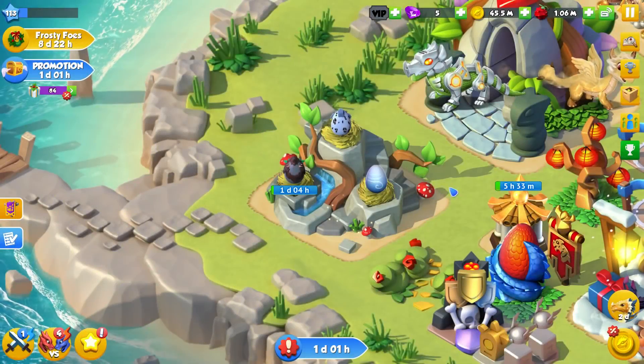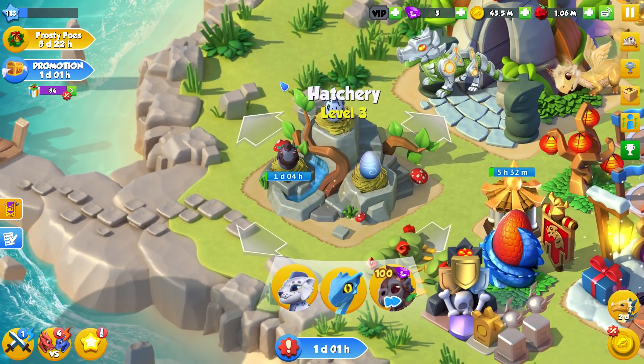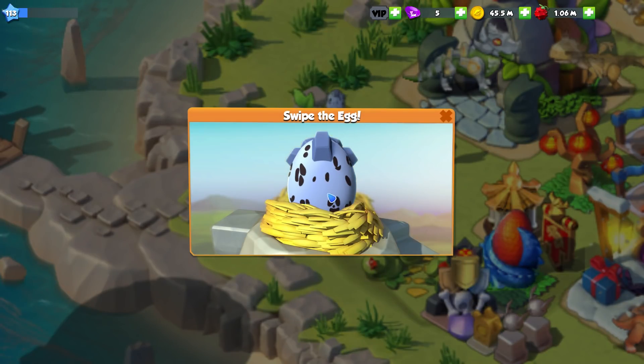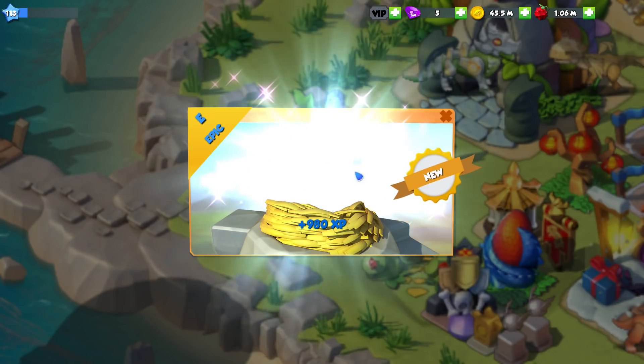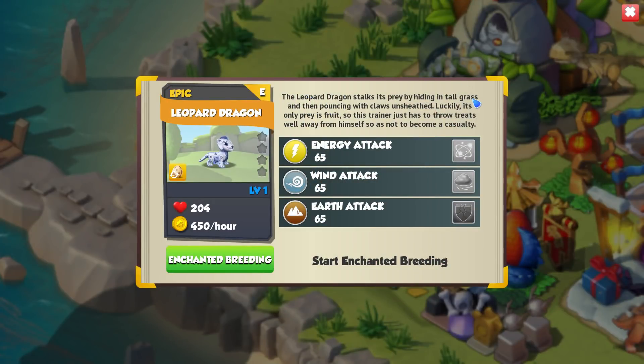Hello there everyone and welcome back to another episode of DML today. We have a brand new dragon that we're going to be hatching, and he is the little leopard dragon, which is one of those new enchantment breedable dragons that came out in the Christmas update. It's got a lovely little spotty egg. I always call him the snow leopard because he definitely looks like one, but the full title is just leopard dragon.